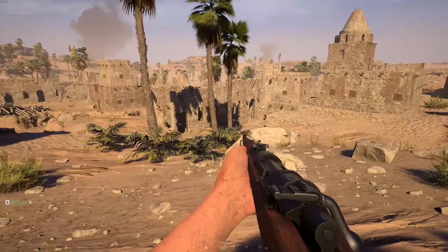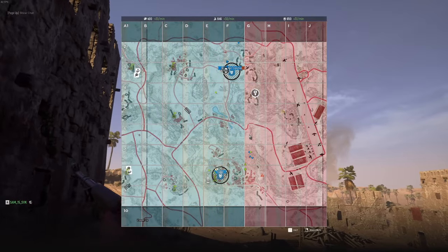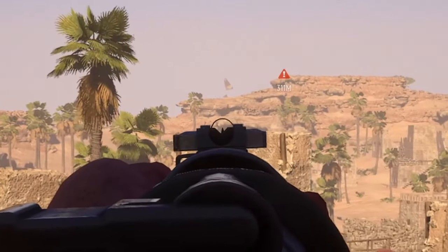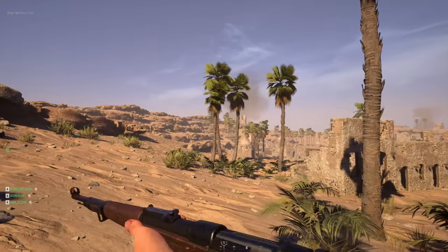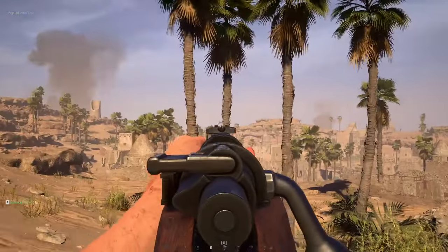Do you guys see those flying rocks going in that direction? It's like flying rocks above the ground at low altitude. I see it. Is there an ambush there? It's like a floating rock — he's going to drive.